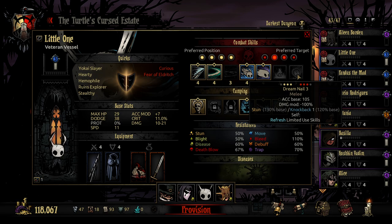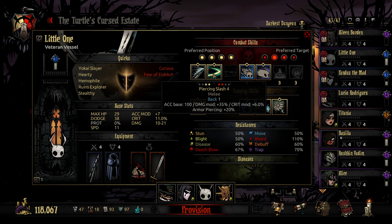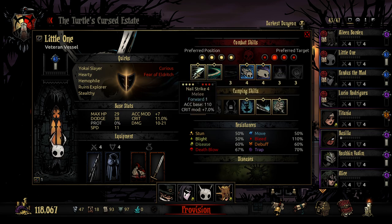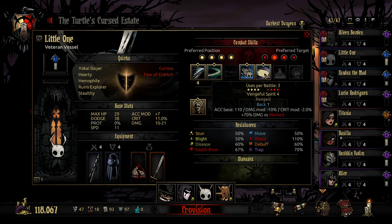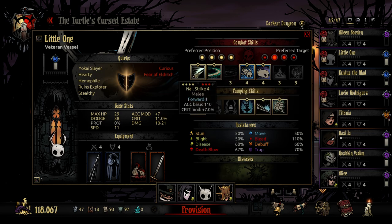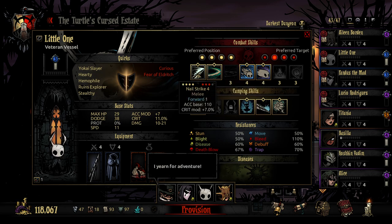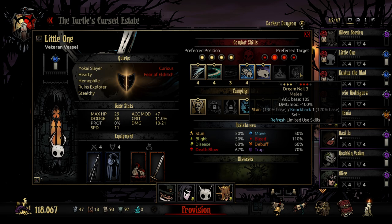We could actually go and swap that out. Refresh limited use skill — it might be a good idea to go for that instead of Piercing Slash. It's between Nail Strike and Piercing. Nail Strike has armor piercing and a decent crit modifier, slightly less accuracy but higher damage modifier overall — though it would move us back. I could go with this to refresh my limited use skill and basically use my self-heal more often, which I think is pretty useful.